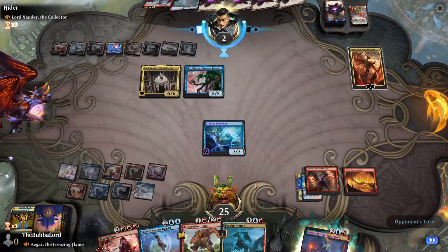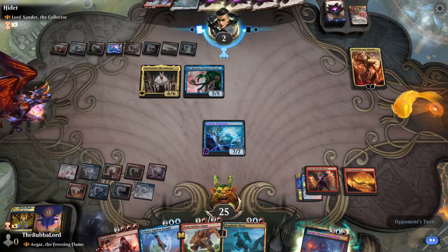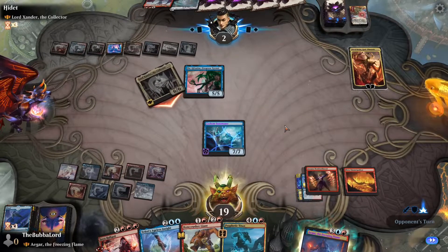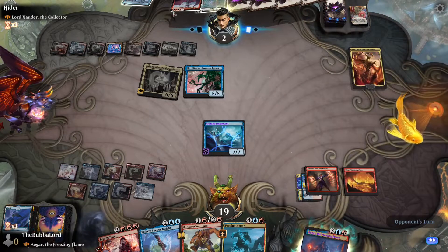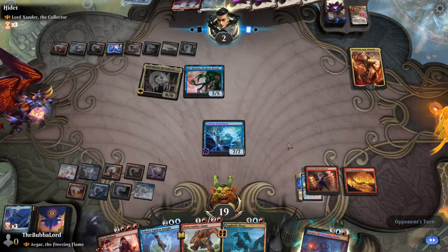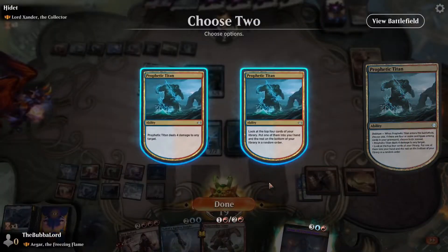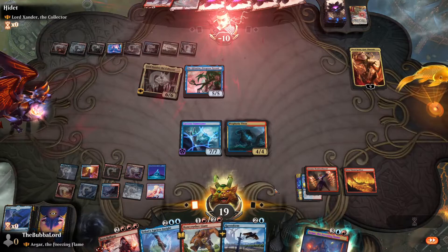They go for Nico Bolas. I think we are good. We will not block — I guess I could kill Xander themselves. I guess certainly elementless. But I don't think that's going to help them at all because we can just play Titan, especially now that they gave us stuff. All right, that was great.